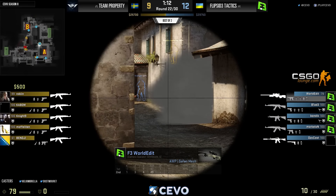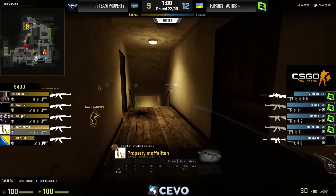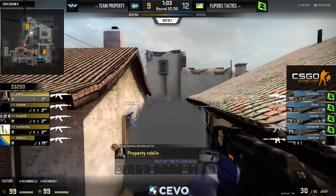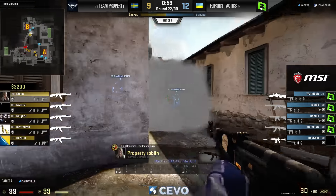It also has to hurt your mentality if you're Property — you've won some of the more difficult rounds and then give up a gimme like that. Certainly not what you want to be doing to make the comeback. Another rifle-versus-rifle round: Property spread out across the map looking for picks. Robin trying to get up over the smoke, won't spot anything. Berg gets the pick — the OP is down on World Edit. Control of bracket mid for Property.